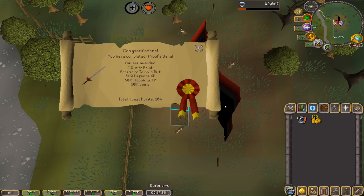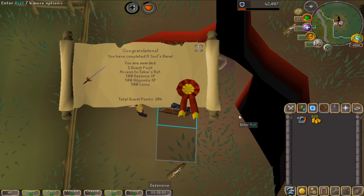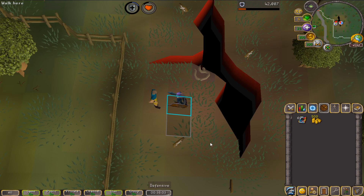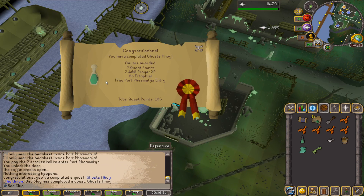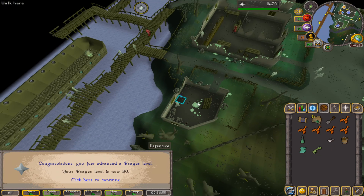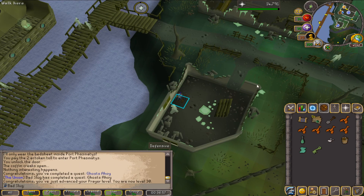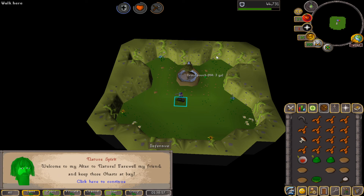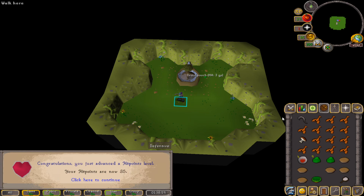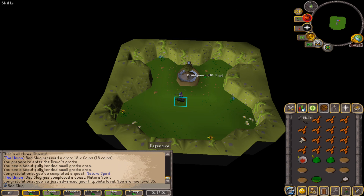I used all my food but we completed A Soul's Bane — that's one more quest done. Ghosts Ahoy completed — now we have the ectophial and 30 Prayer. Nature Spirit completed, putting us at 35 Hitpoints.